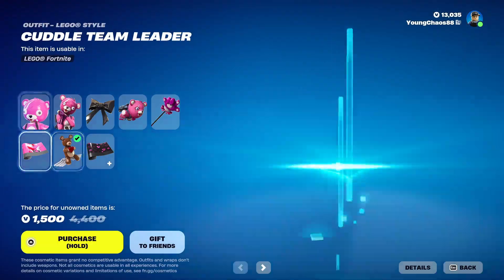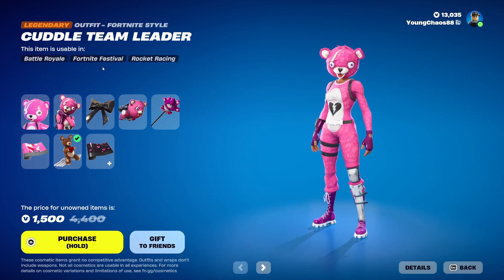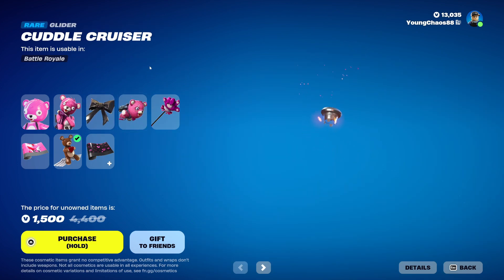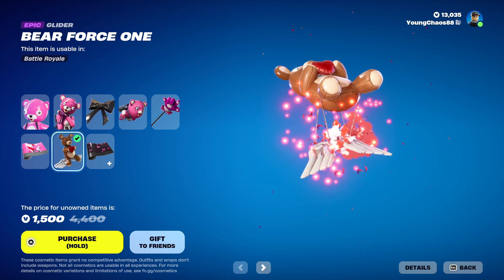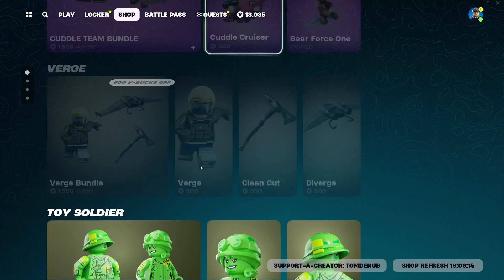With the Cull Team Bundle, we're looking at a total of 8 items. We have Cull Team Leader, the LEGO variant, as well as Cull Team Leader, the legendary Battle Royale, at 2,000 V-Bucks. We also have the Cull Bowl back bling, Cull Pro Cruiser at 800 V-Bucks, Cull Paw Harvesting Tool at 800 V-Bucks, Cull Bowl Camo, and Camarapi at 300 V-Bucks, Air Force 1 at 500 V-Bucks, and Cull Blue Glow wrap at 500 V-Bucks. You can also buy everything separately.